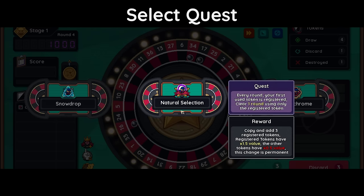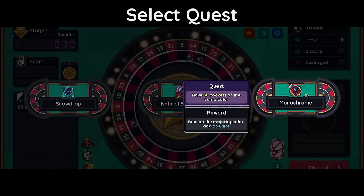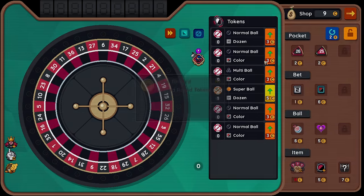Every round, your first used token is registered. Clear one round using only the registered token. Reward: copy and add three registered tokens — registered tokens have 1.5x value. Monochrome: have 36 pockets of the same color. Reward: bets on the majority color add 3x chips. We'll go monochrome. There is our quest.